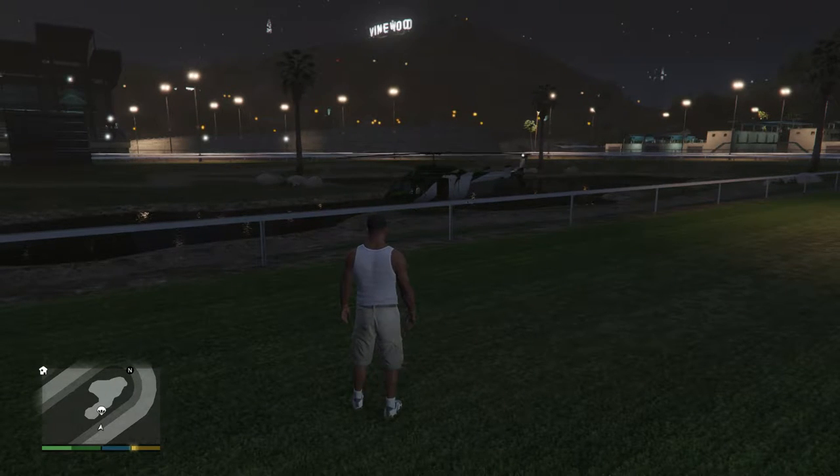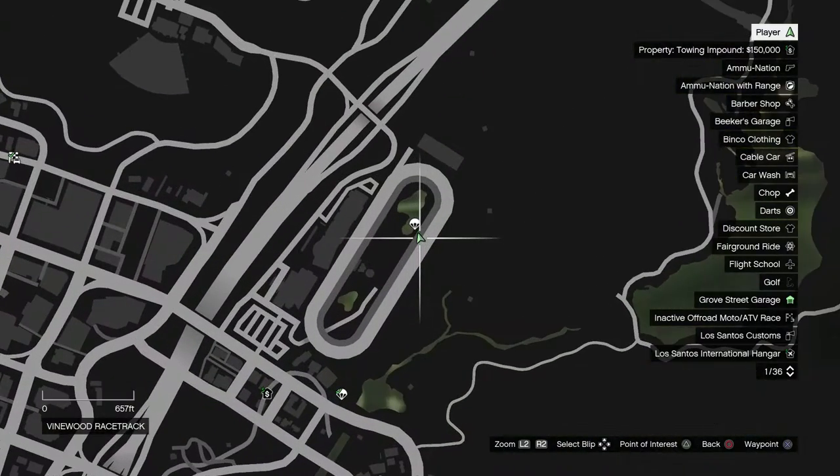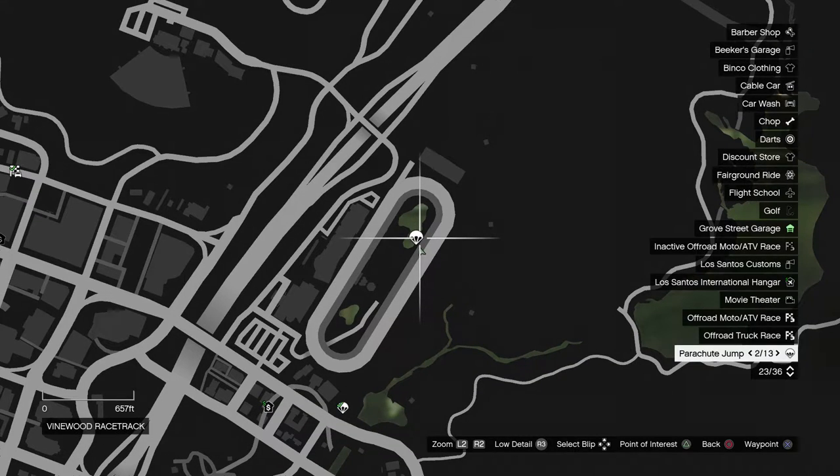Hey everyone, welcome back to Grand Theft Auto 5. In this video we're going to be completing the parachute jump 'Photo Finish.' This one is located inside the racetrack, right near some water, so just head on in.